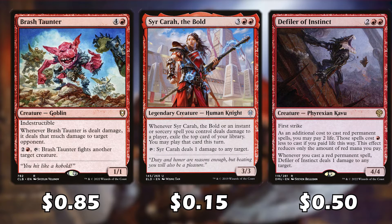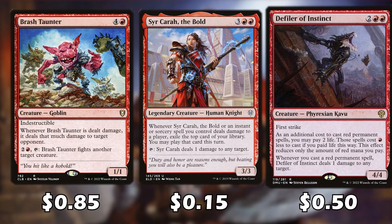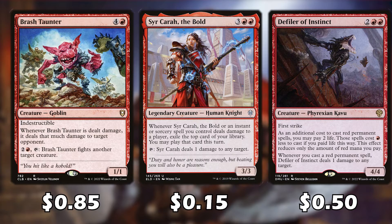Whenever Rash Taunter is dealt damage, we deal that much damage to a target opponent. We can also have other creatures fight this card. The next card: whenever an instant or sorcery spell we control deals damage to a player, we exile the top card of a library and can play that card. We can also tap it to deal one damage to any target. Whenever we cast a red permanent spell, the Father of Instincts can deal one damage to any target.